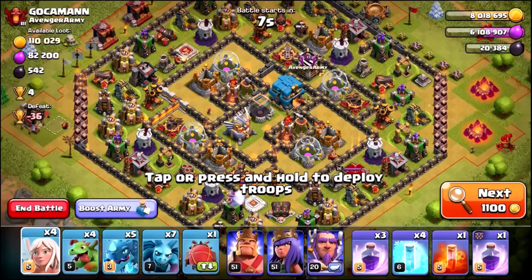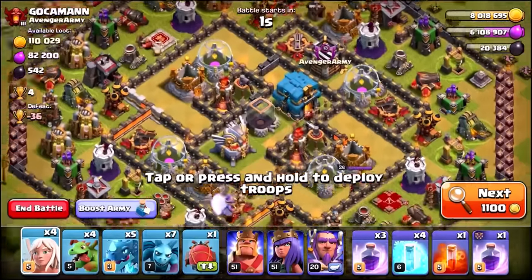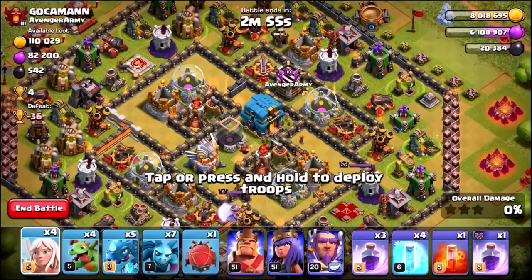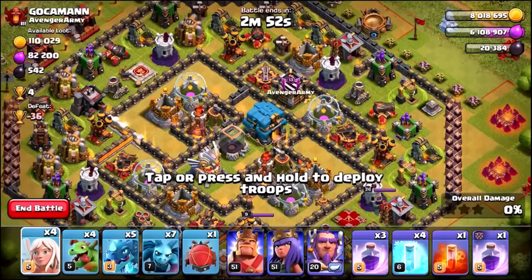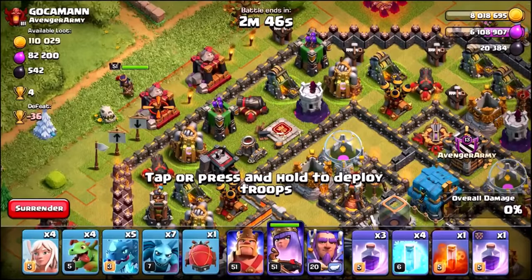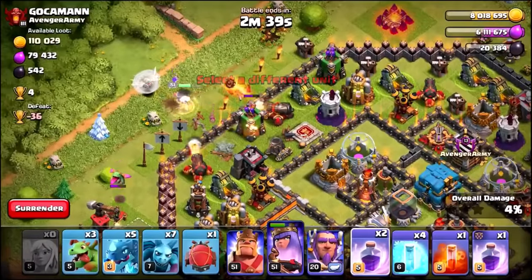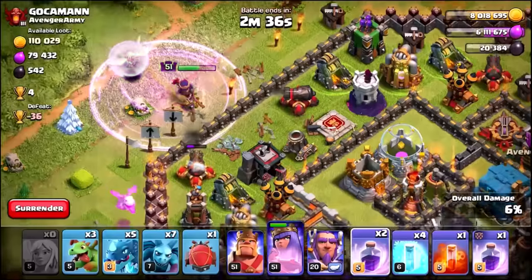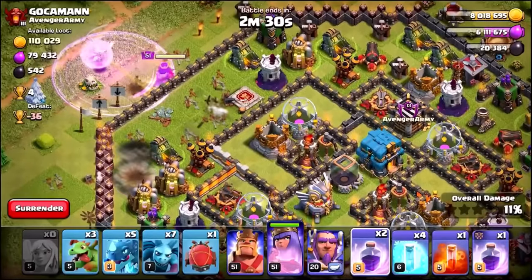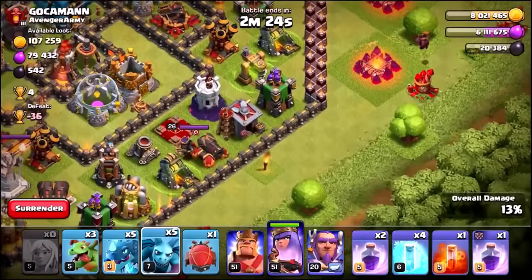Okay, here we go guys — we've landed on a Town Hall 12, it took ages to find this base. Now what we're going to do is select the Battle Blimp, locate the Town Hall — there it is — and you want to make sure you can see the Air Sweepers. You want to basically send in the Battle Blimp at the end, once you've dropped in the rest of your air troops. Now it is very important, before sending in the Battle Blimp and those Electro Dragons, to create a funnel using your troops.